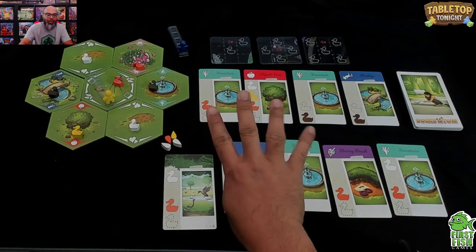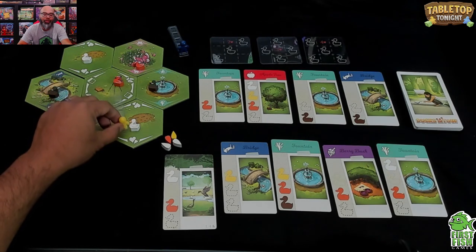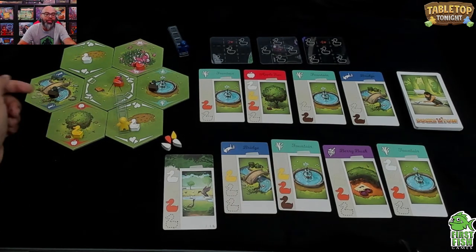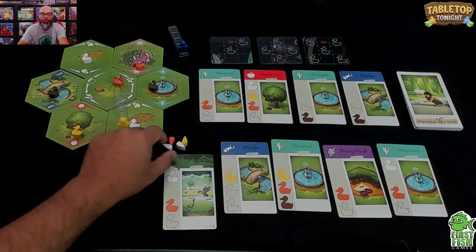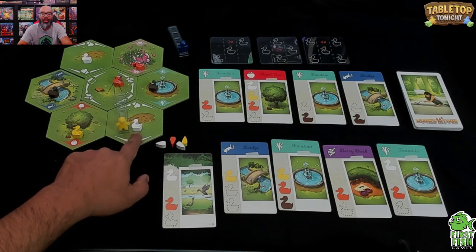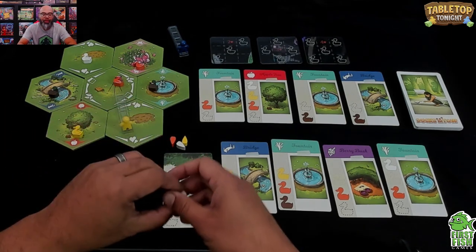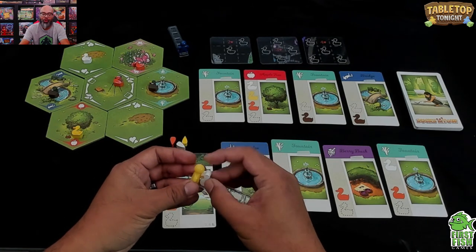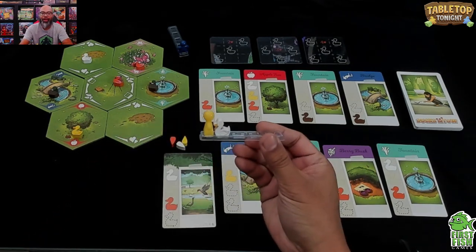On your turn you have four basic actions or tile actions. The first action is Move — you move to an adjacent spot. The second action is Feed. I started with four random food tokens, and the colors must match: the white duck wants white food. Once you feed a duck, it decides you're friendly and follows you wherever you go.